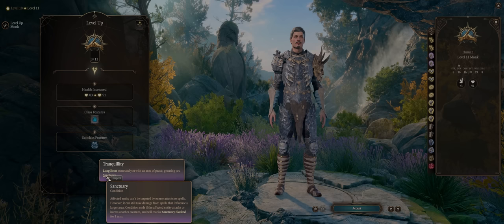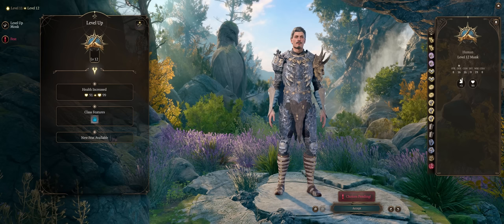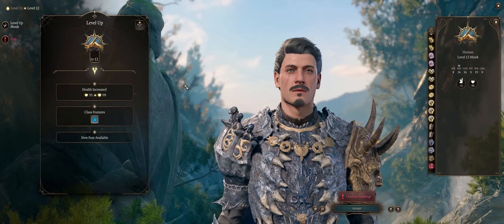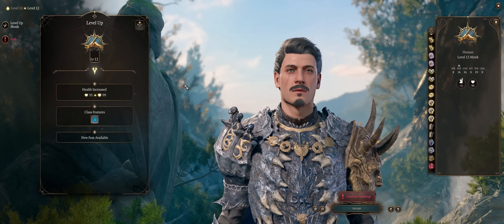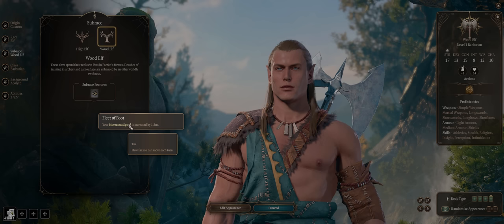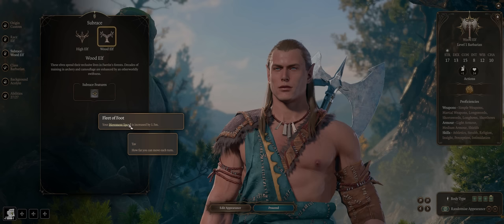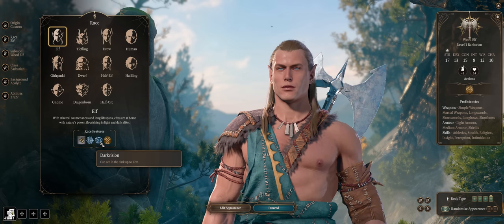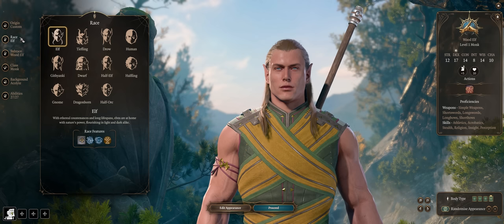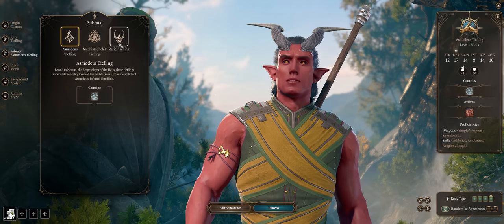I'll give you both ways of doing it. At level 11 you automatically gain the Sanctuary effect after a long rest. Now that we know how all the unique Monk class features work, let's get into our build — first with character creation and the best races. My preferred pick for a Monk is Elf and specifically Wood Elf. This way we get increased movement speed, which is even better considering Monk already has movement bonuses when not wearing armor. You also get Darkvision and proficiency with longbows and longswords, which count as Monk weapons.